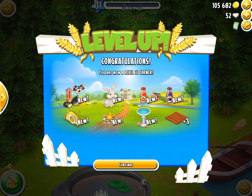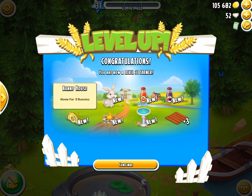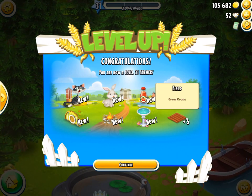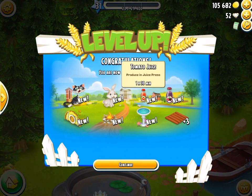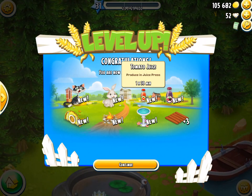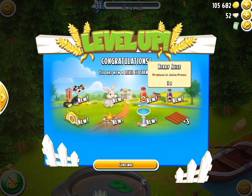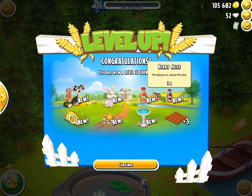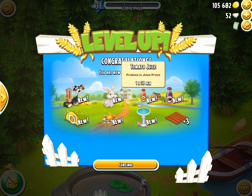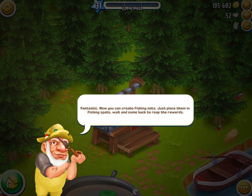Leveling up to level 31 means we unlock the tuxedo cat, the white bunny, the tomato juice, the berry juice, bunny house, campfire, bird bath, and three more awesome fields. I love fields. The tomato juice, produced in the juice press, will make you 21.6 coins per hour unstarred, and the berry juice, also produced in the juice press, will produce 25.2 coins per hour unstarred. The berry juice earns more even though tomato juice is shorter to make.